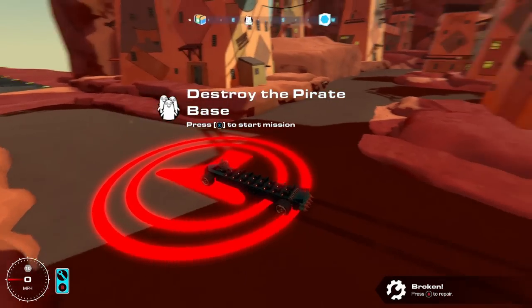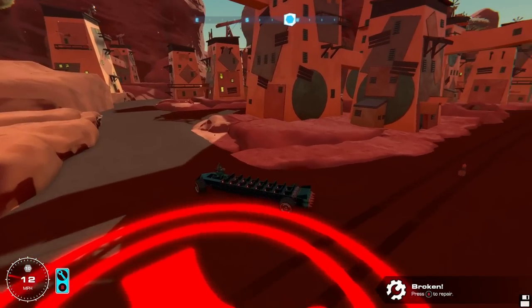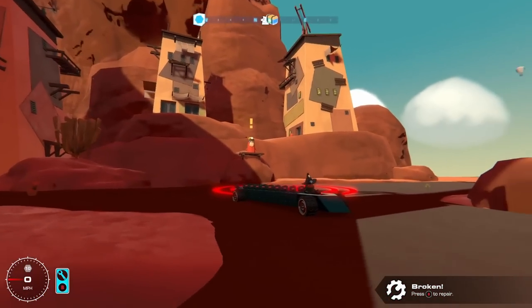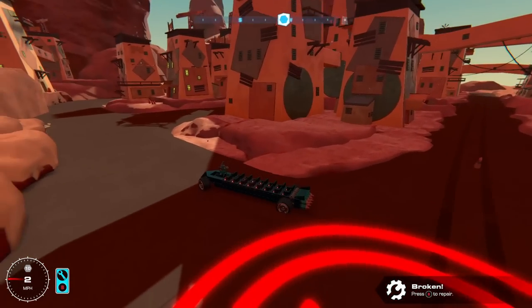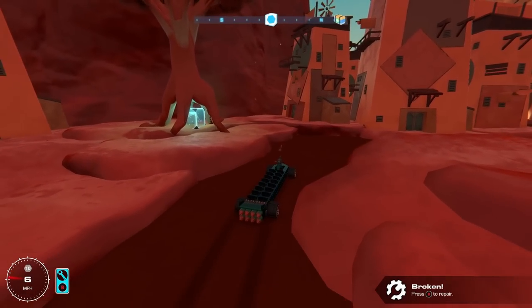Destroy the pirate base — that's the next mission. Let's chill out for a minute, because before I continue the missions, I want to start collecting all the bits and pieces around here. There is a power core under this tree, which is good. And there's one over there as well.